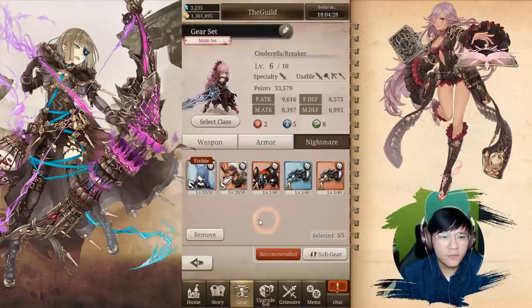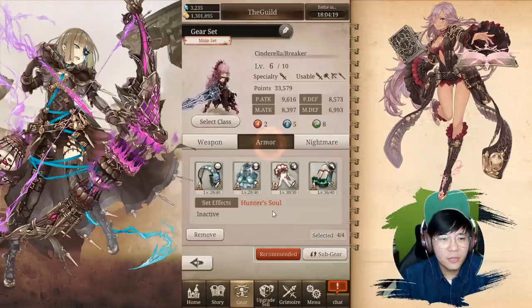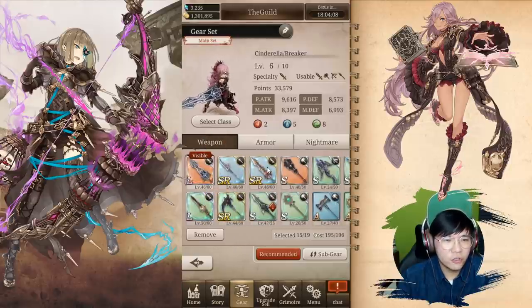I'm probably not going to level the nightmare because there are only S nightmares, not SR. So I'm going to hold off my nightmare materials and focus mainly on weapons, and hopefully some armor when the armor gorilla event comes tomorrow. I feel like I need more investment in the weapons — it will definitely boost more than my armor.